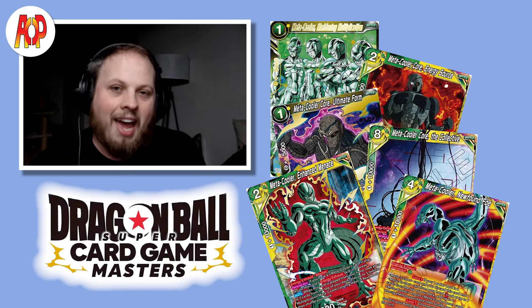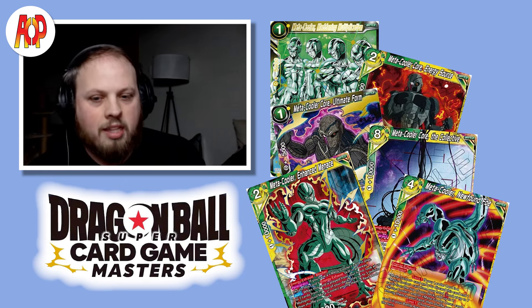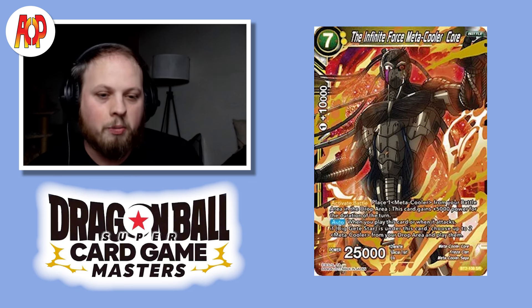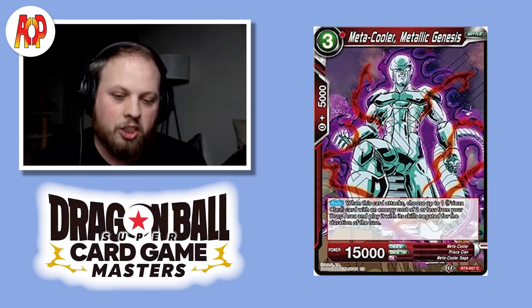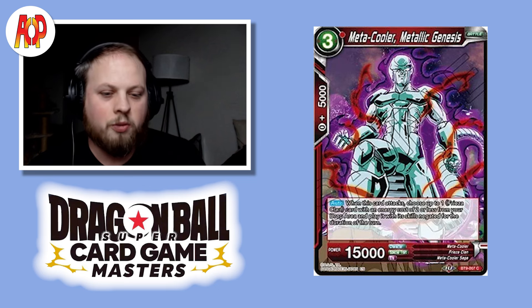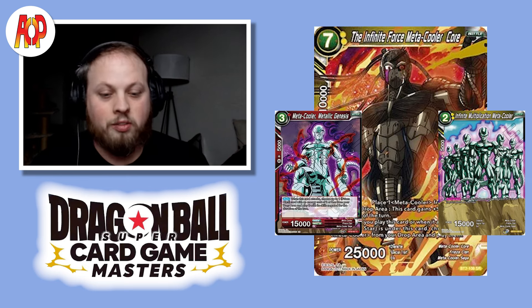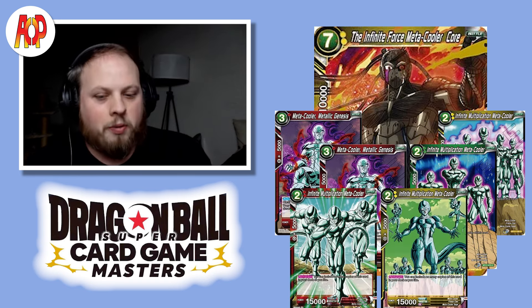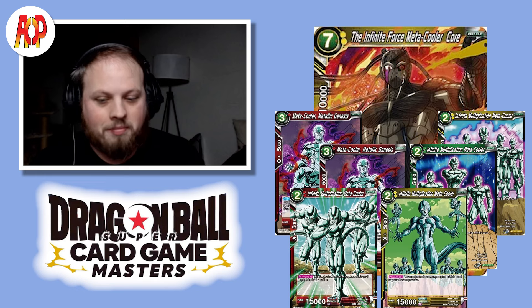There are other cards I didn't include — please prove me wrong in the comments if I'm missing something. The Infinite Force Metacooler Core is a boss monster that, when it plays or attacks, if Big Getty Star is under this card, you can play up to 2 Metacooler cards from your drop with no energy restrictions. I believe the best choice is Metacooler Metallic Genesis, a red card that, when it attacks, you can play up to 1 Frieza Clan card with an energy cost of 2 or less. So from playing 1 boss monster you get 2 more attackers, then when that card attacks you get 2 more, and those cards can get you 2 more in total. Maybe I should build this one — it actually sounds really good.